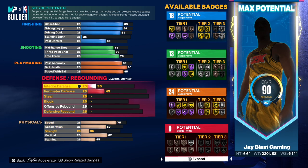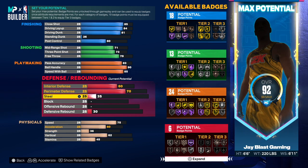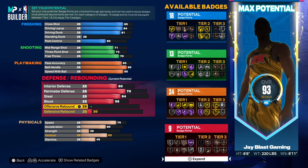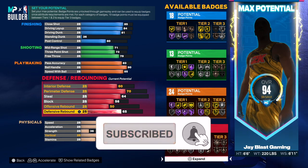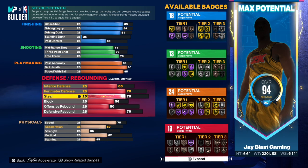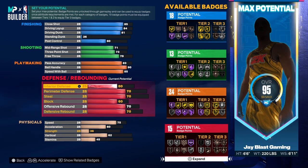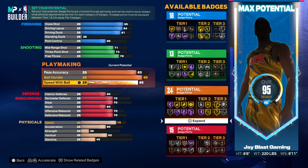This is a small forward build, so I want to give him all the right attributes. Interior defense 60, perimeter defense 70, steal 64, block 56. Offensive rebound we'll go up to 50, defensive rebound up to 70 — that gives us 12. Not the best defender, but as a small forward you'll be able to do a little bit of everything.